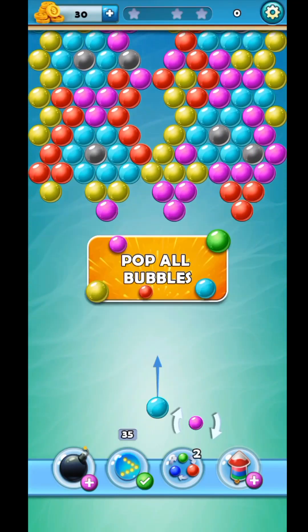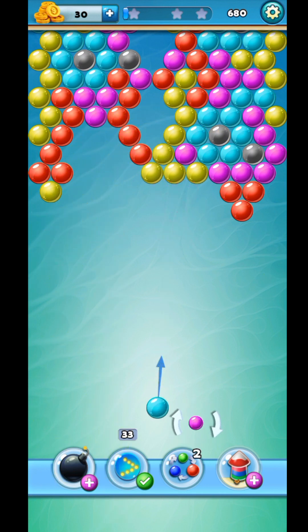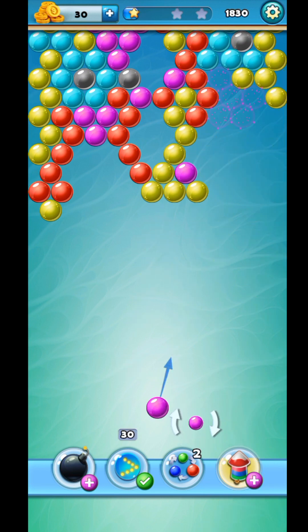Hello guys, we are playing the bubble shooter game. In the previous video we started this game and achieved from level 1 to 5, and in this video we are achieving from level 5 to 10. We have to pop the bubbles by hitting the relevant colors of the balls.